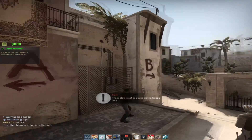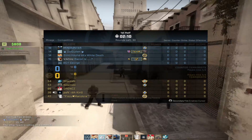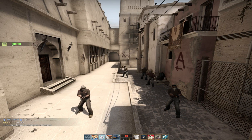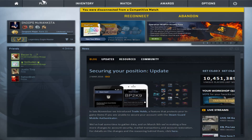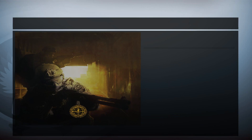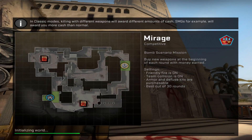Hey guys, welcome back to another video. Today I'm bringing you a special video — it's a game-breaking glitch in Counter-Strike. This is what you have to do: as you see on screen right now, I've connected and disconnected from a game, and what you want to do is have key binds ready at this point.